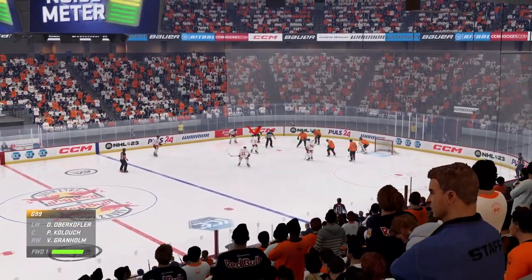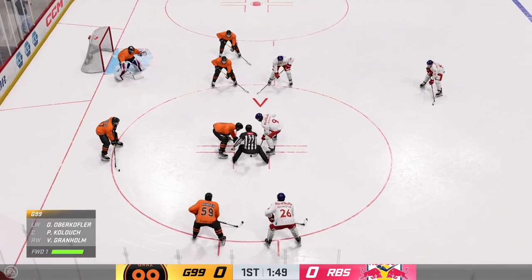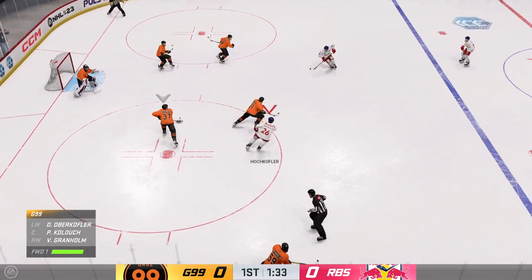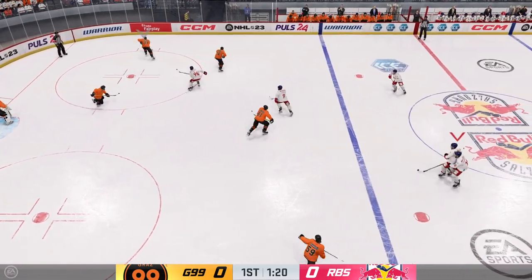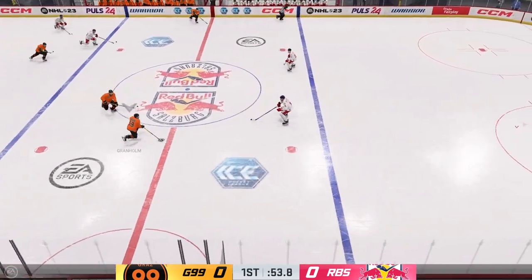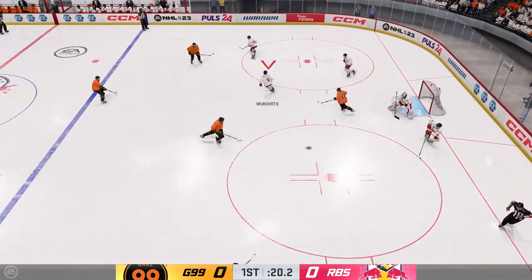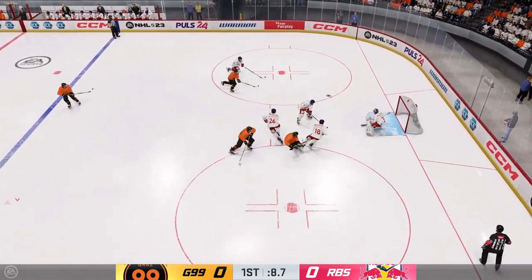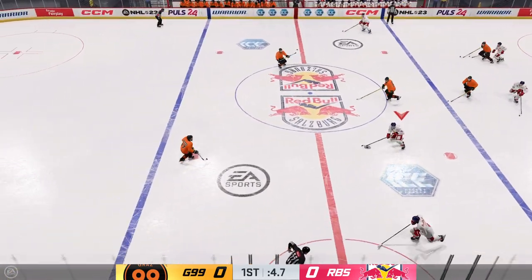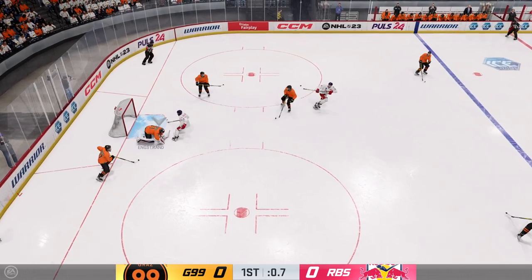Here in the late goings of the period, still scoreless in this one. The 99ers take possession off the face-off. Gras has it in the defensive end, up along the wing — shot! Stopped by the goaltender getting a piece of that one. Denies him again! That happened so quickly. There's no help from the defense because the puck's there, and it's back at the goaltender again. He turns them both away.